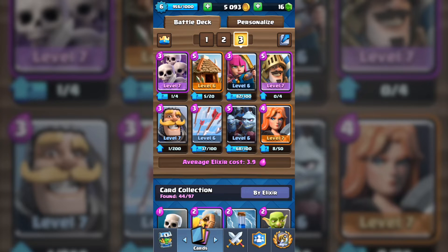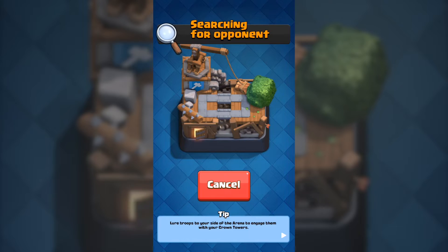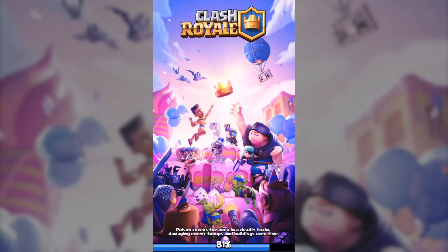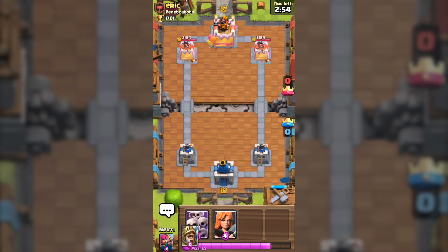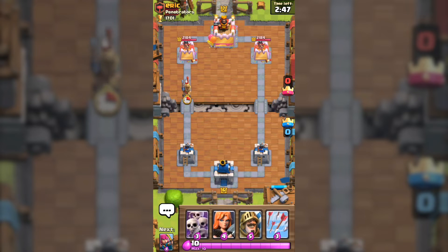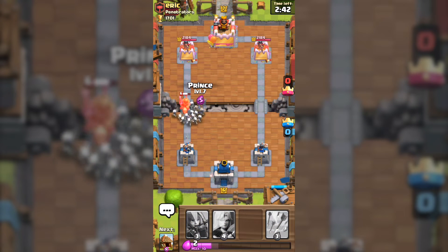Minion Horde level 6 and Valkyrie level 7 — that's my deck. Comment down below if it could be anything. I'm going into a battle now. I'm going to wait until he places something down. He's on King Tower level 7, one more than mine. He puts Prince down, which is actually pretty low because my Prince is level 7.